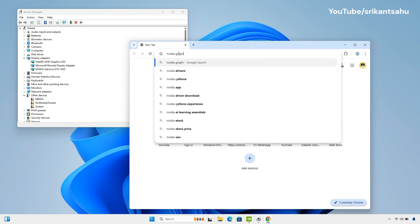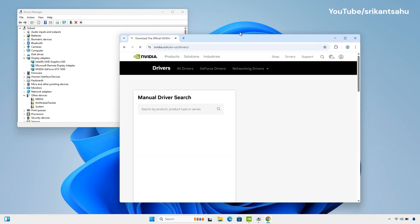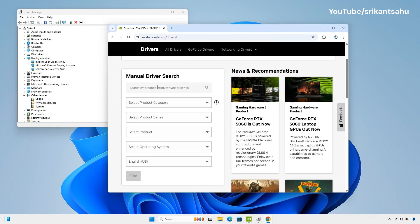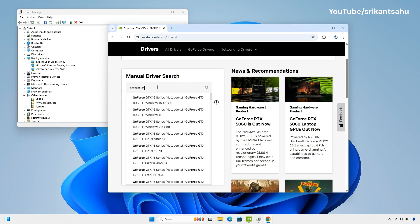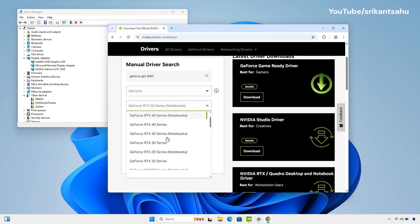For best results, visit your GPU manufacturer's official website to download and install the latest game-ready driver manually. For example, if you have an NVIDIA GeForce GTX 1650 graphics card, visit the NVIDIA official site where you can search your graphics card model or select it manually and download the latest graphics driver.